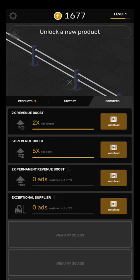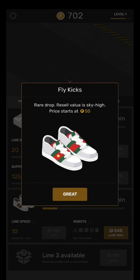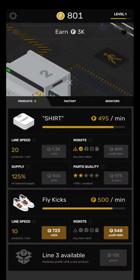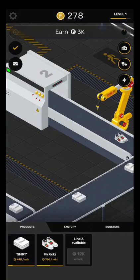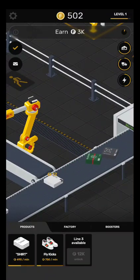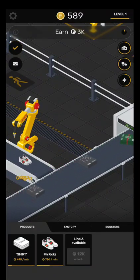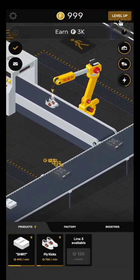Let's see — Products. We can unlock a line too. Rare drop, resell value is sky high, price starts at 50 bucks. Right, so now we've got two lines. Fly kicks. You know what? That's a good fucking name.